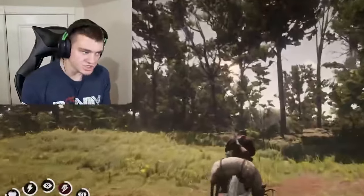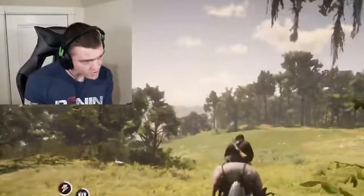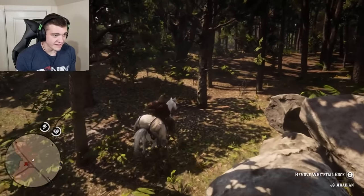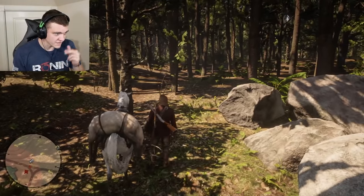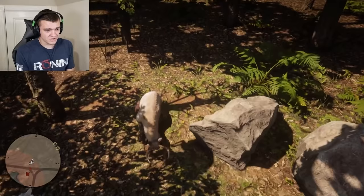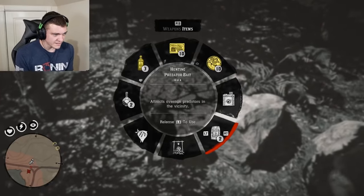Comment below your predictions — do you think we're gonna get the panther, or is it gonna get us? I think this spot right here is gonna be pretty good. If the panther's gonna be anywhere, he'll be over here in this thick stuff. I'll try to draw him out by these rocks so he thinks he's safe, and I'll hide by that other rock. Let's drop that deer right there and get the predator bait out too.